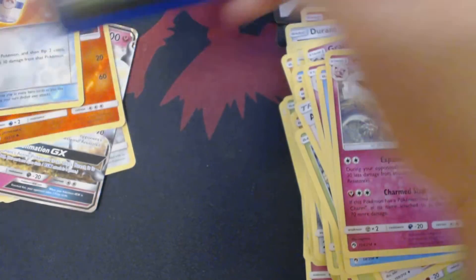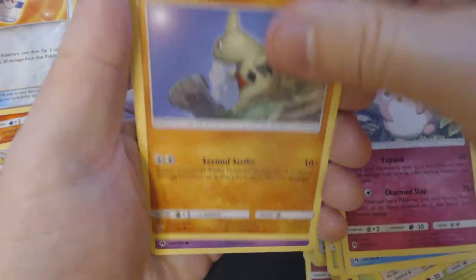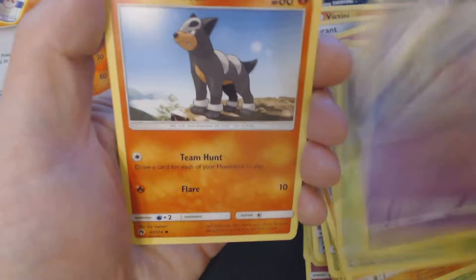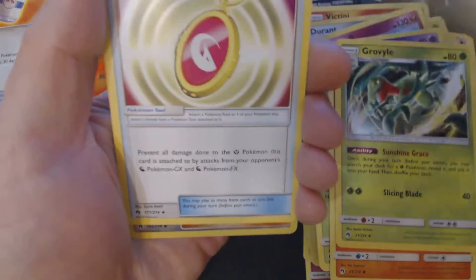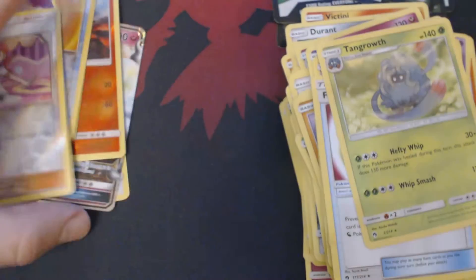And now for our final booster pack. Once again, none of the cards you're seeing me open today are available for sale or for trade — I need them to complete my set, and I can't complete the set if I'm constantly trading away everything I get. Got here: Larvitar, Litwick, Chikorita, Natu, Houndoer, Water Energy, Grovial, Custom Catcher, Fairy Charm Dragon, Reverse Hollow Whitney, and Tangrowth.